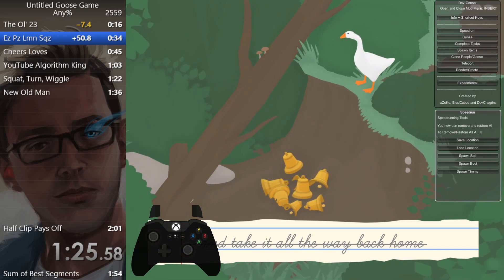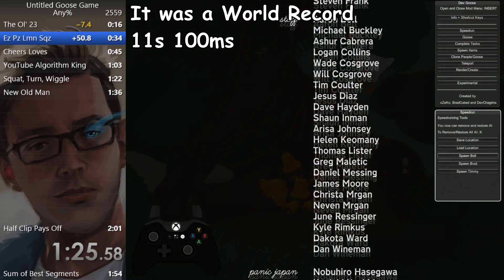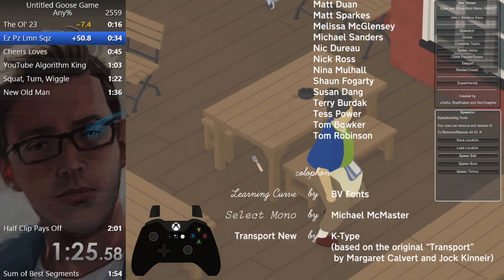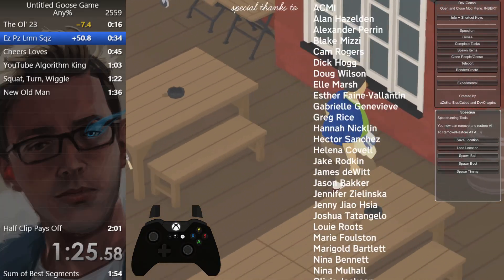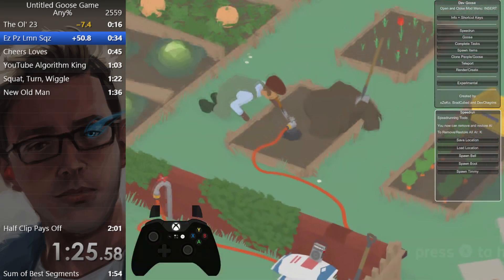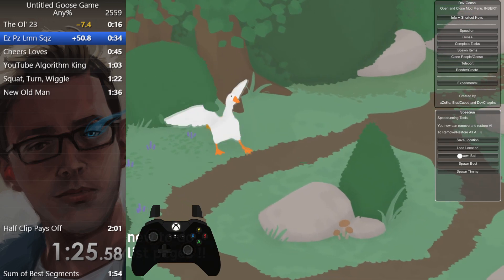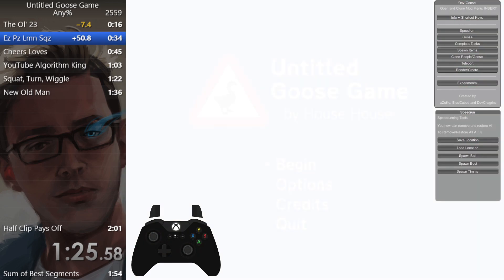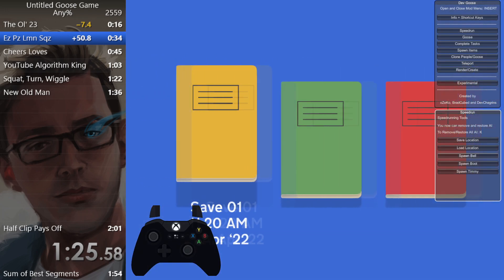Okay, that was annoying. I don't think that was a world record. I think I need to make this just a little bit more simple, because I find it kind of inconsistent to grab the bell while I'm already crouching. So I think I'm just going to do a thing where the second I spawn in, I spawn the bell under me. Yeah, that does work. Perfect. That way, all I have to do is turn around, grab the bell, and I can run it in.